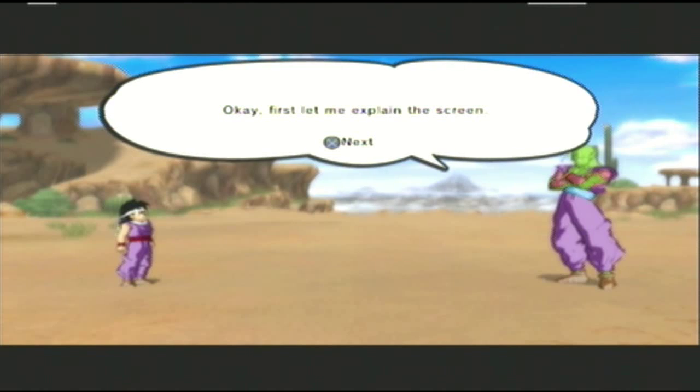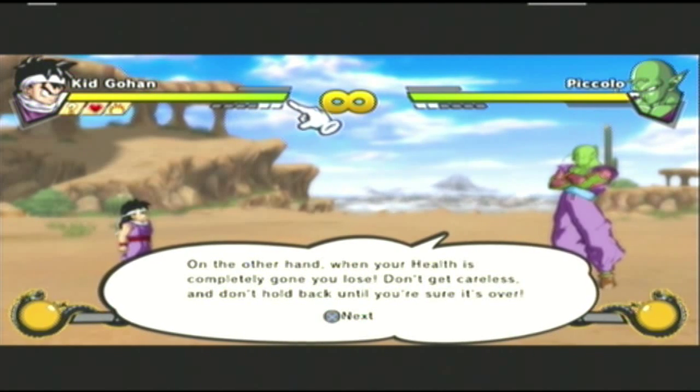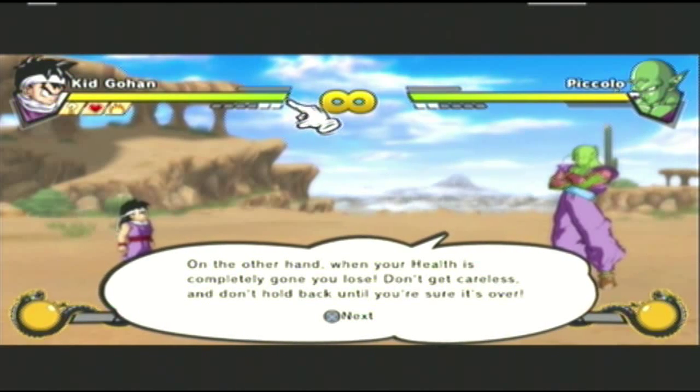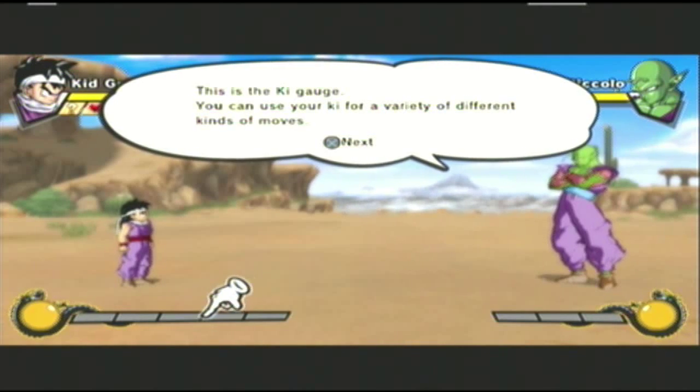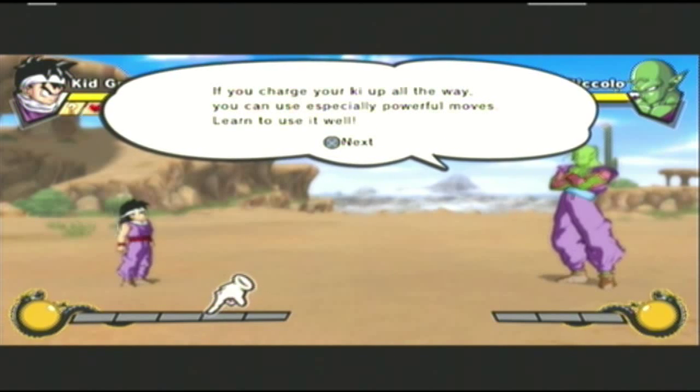Let me explain the screen. This is the health gauge — you win a battle by attacking the enemy until his health is completely gone. When your health is completely gone, you lose. Don't get careless and don't hold back until you're sure it's over. This is the ki gauge — you can use your ki for a variety of different kinds of moves. Even if you use up all of your ki, it'll gradually recover as you fight. If you charge your ki up all the way, you can use especially powerful moves.